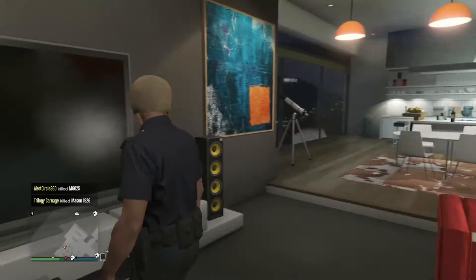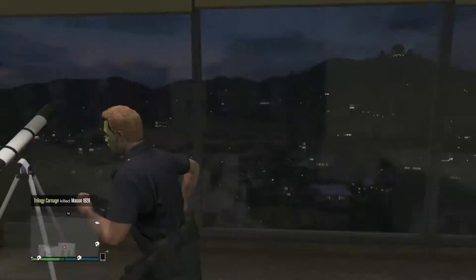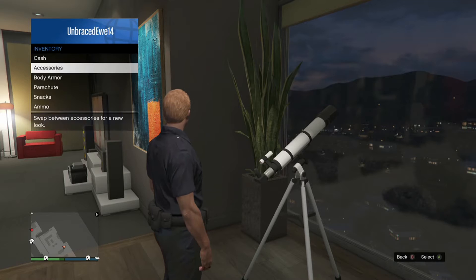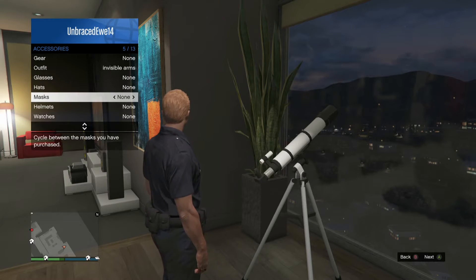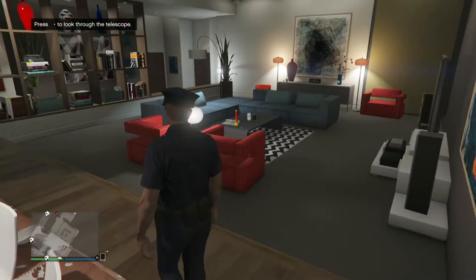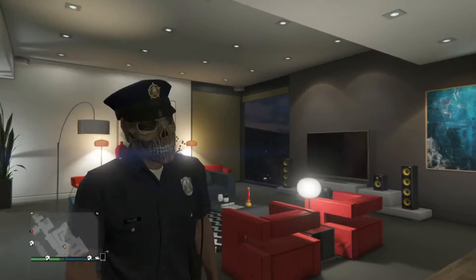So first you want to come over to your apartment and put on the mask you want a hat with. Then run by your telescope and press right on the d-pad while you're running. Now if you did this right, it'll glitch out and you won't look through. Then go to your interaction menu and put on the mask you want, or just put on the outfit that has the hat that you want the mask with.